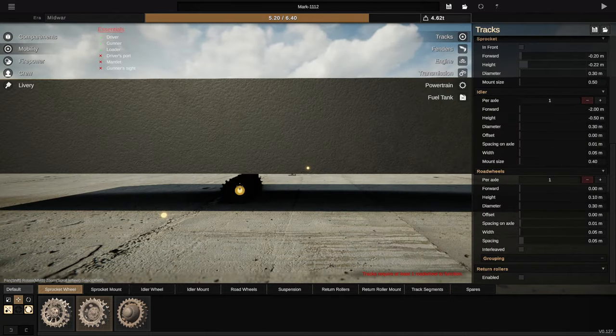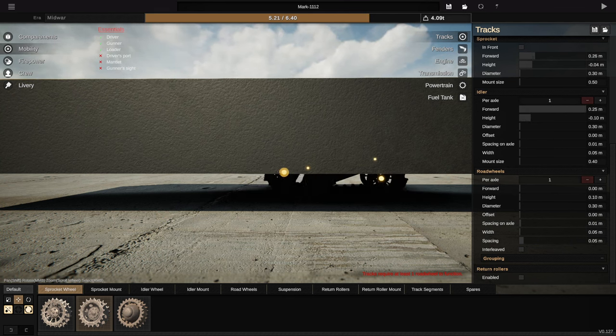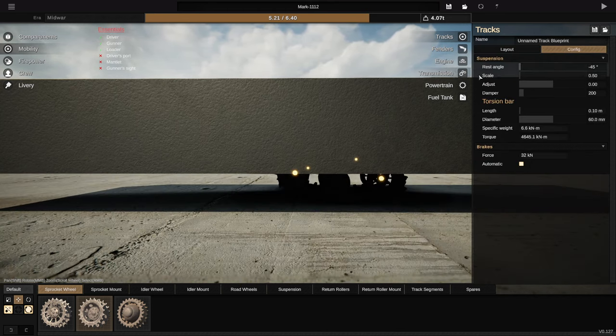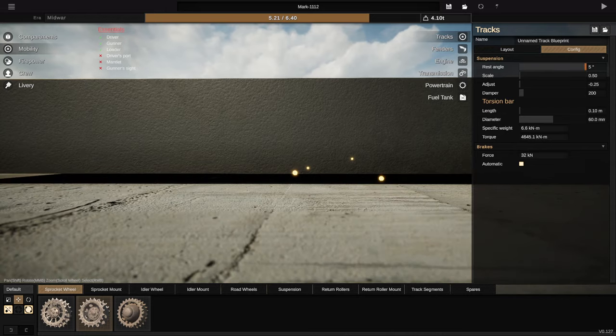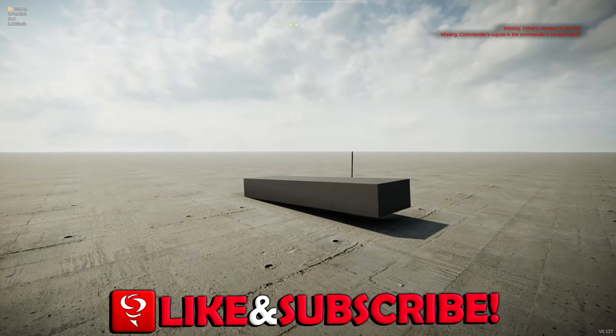We need one road wheel - I don't even know where these guys are. But anyway, we need a road wheel so let's go ahead and get one. If we go up to config, we can make the scale tiny and we can make the wrist angle very small too, and now it'll work.